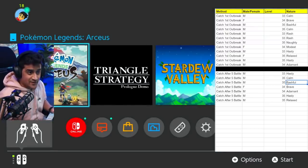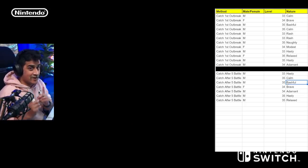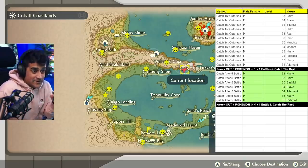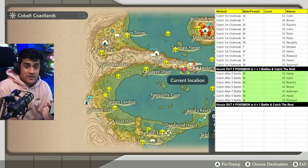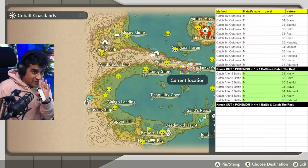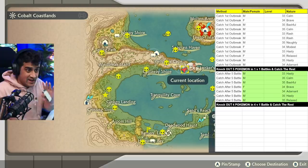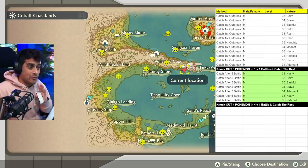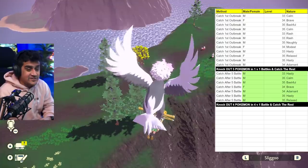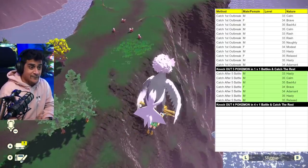I'm closing the software again and rebooting the exact same instance — not leaving to Jubilife Village. Here's where things start to get more interesting. We're still in the same outbreak, which means the first four Pokemon are going to be exactly the same as when we caught them. Four Pokemon are going to be the same because we have not left to exit Jubilife Village and come back. We're reloading from camp and going back to this Hisuian Growlithe outbreak. The difference in our approach is I'm going to knock out four Pokemon via battling in a 4v1.